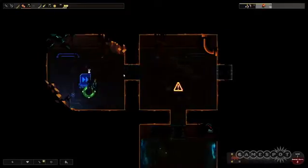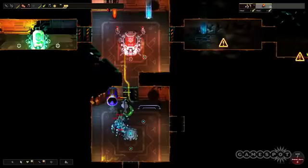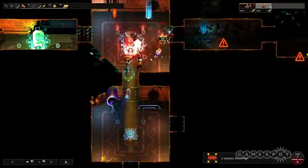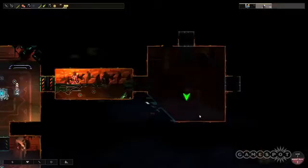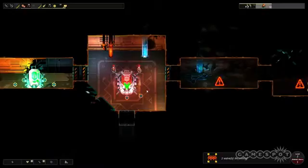Opening a door earns you resources to upgrade your characters and build defenses, but it could also trigger enemies to pop out and attack you. Sometimes these enemies appear in the room you just entered, and sometimes they appear in a room you visited three doors back. By playing smart and carefully choosing which doors to open, you can funnel enemies down a single path and into your turrets.